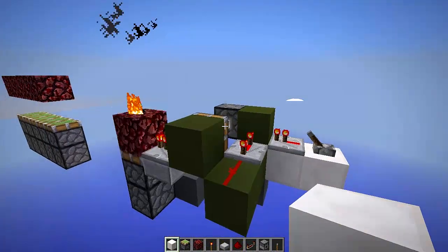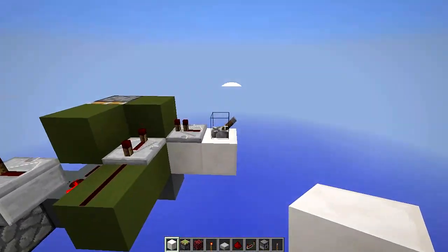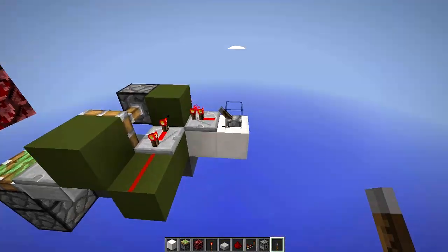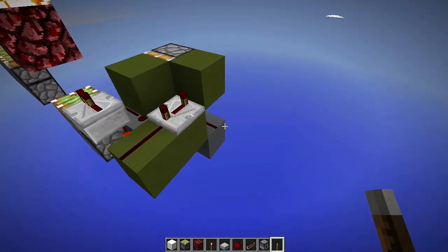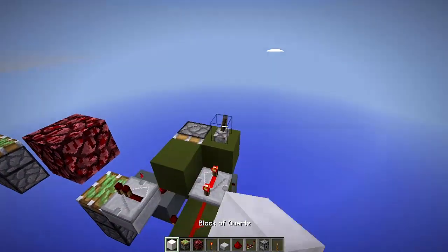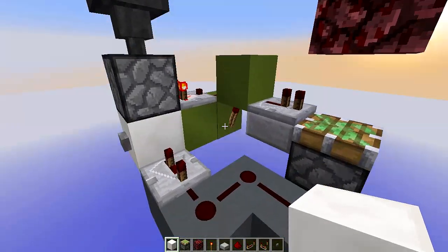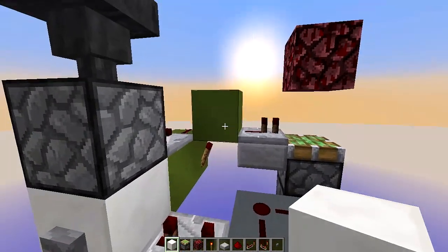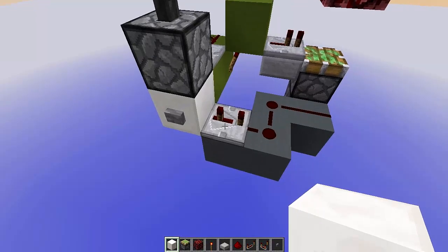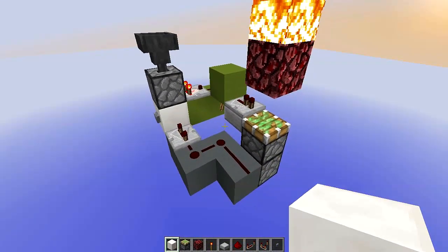This is highly unstable — it took me a long time to find the proper timings because there are certain configurations that will work sometimes but not all the time. For example, if I destroy the white circuit and get rid of the repeater and try to power this directly with a lever, it won't work. Here is a second really simple setup you can use: a burnout circuit that clocks twice, giving out a three-and-a-half tick pulse to the piston, then a three-tick delay before powering the dispenser. This is very stable and simple to make — I really recommend using this method.